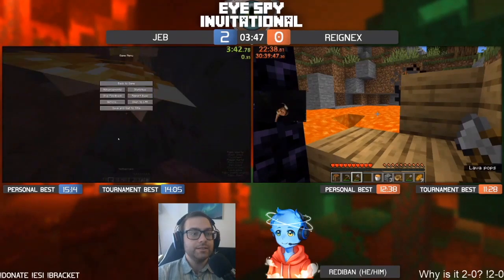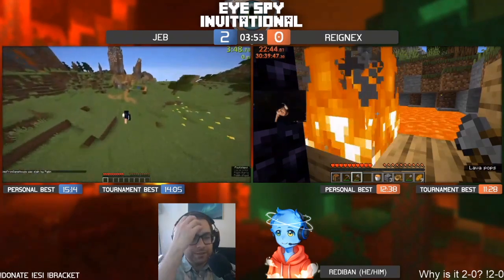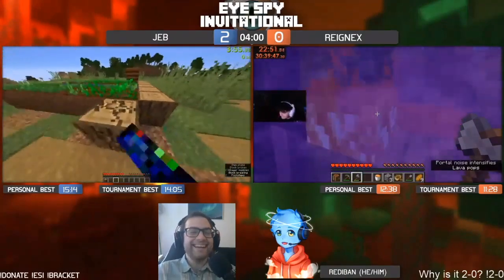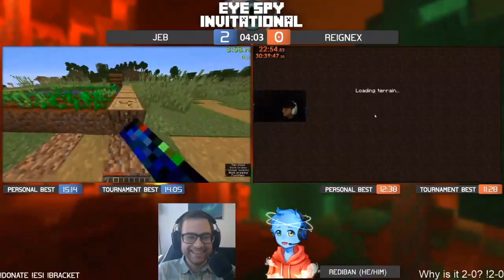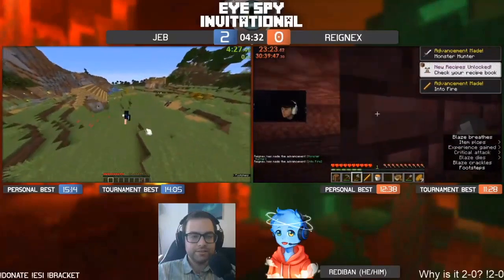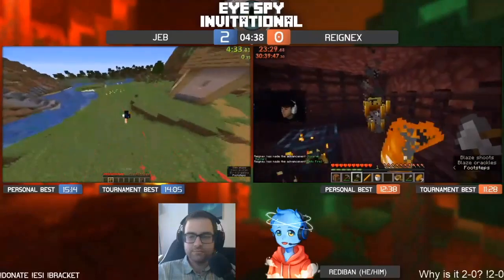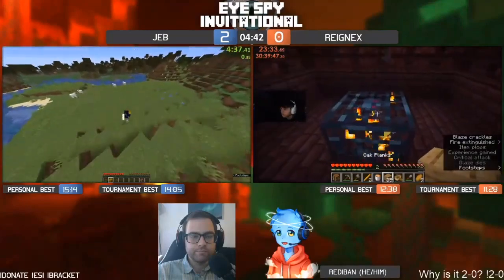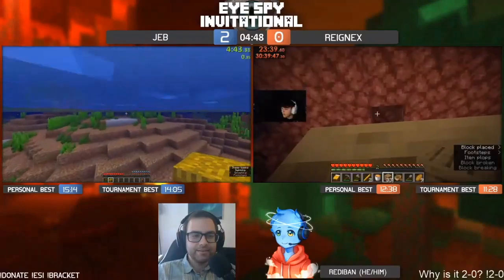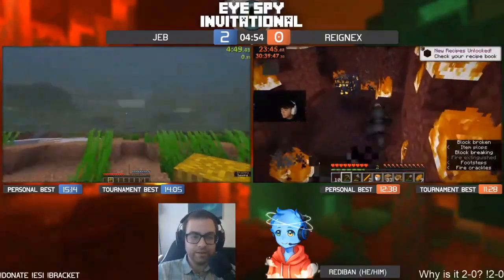Jeb got a little beat up by a piglin — he doesn't have gold armor. Jeb is going to die. He's going for gold armor, trying to sneak into one of the chests, but the piglin sees him and chases him. Now Reinax is ahead — he's got a lit portal. Four minute entry, let's go! There's a spawner close by — looks like fortress first. He's not using a shield but he should be fine. He gets two rods, and then blaze bed — yes, he's going for the sub 10!